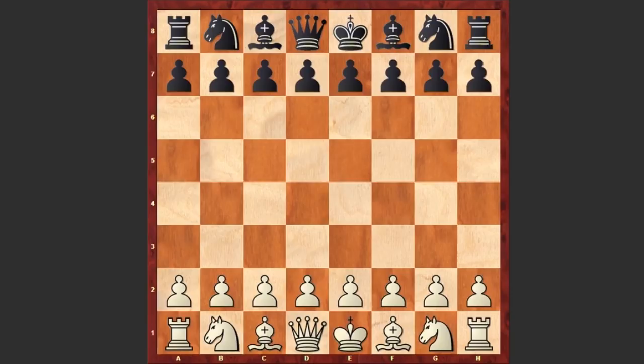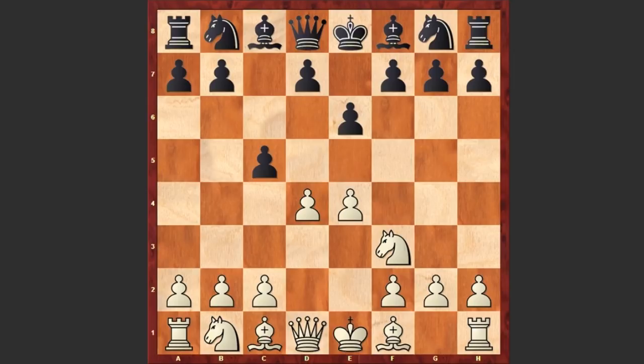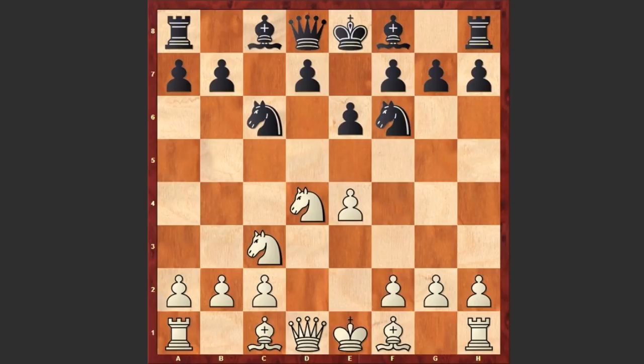Vidit started with e4 and c5 by Krasenkov — Sicilian defense. Nf3, e6, d4, cxd4, Nxd4, Nf6, Nc3, Nc6. We see the four knights variation and Nxc6.